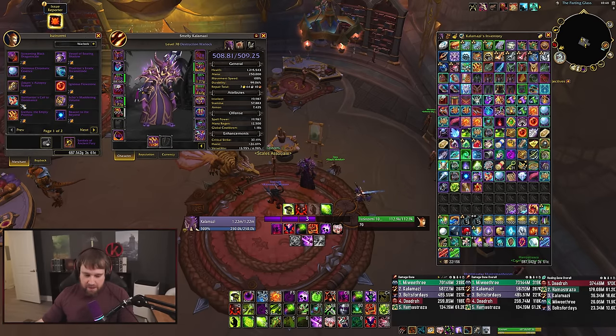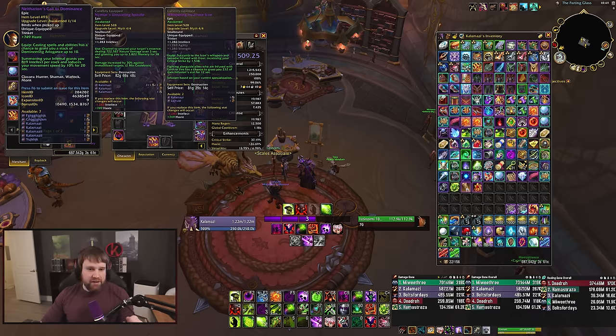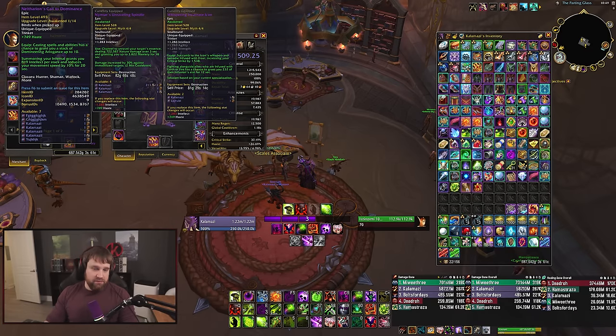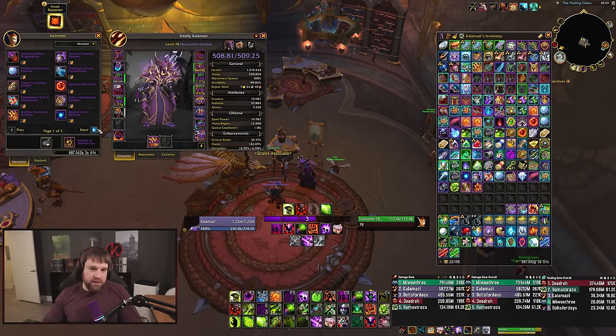Clash Trinket was very good for Demo in Aberyst because you had Pit Lord ramp into Tyrant, Power Infusion, potions, Augmentation, and Bloodlust — all those stacking effects with the tier bonus created a massive damage profile. But when Pit Lord-Tyrant interactions were nerfed, Pit Lord was redesigned, and tier was nerfed in later S2, it lost a lot of value. Also, just before 10.2 dropped they cut the intellect per stack in half but doubled the duration from 10 to 20 seconds — basically a wash.